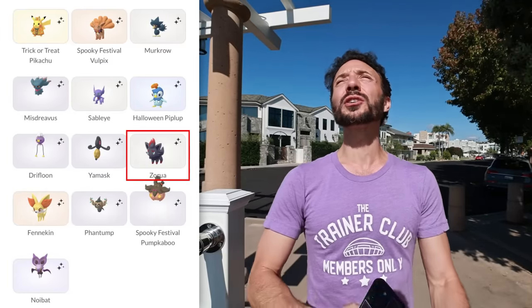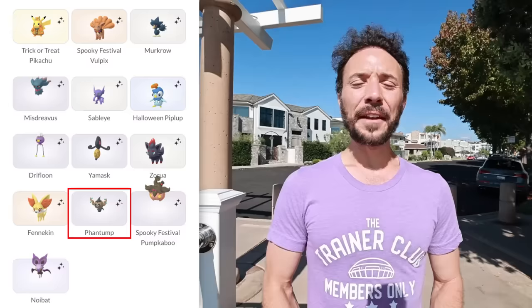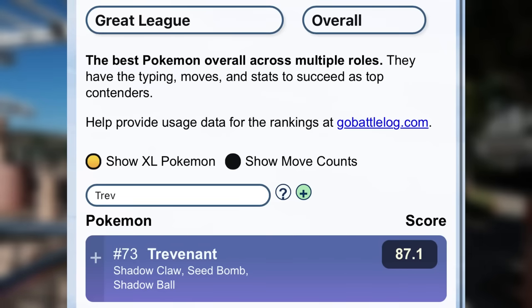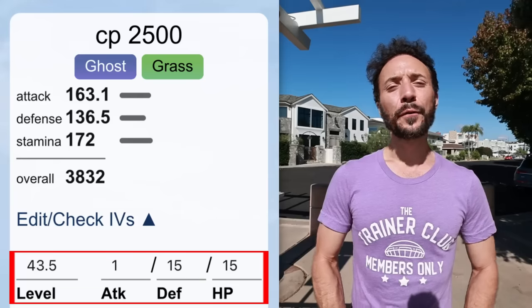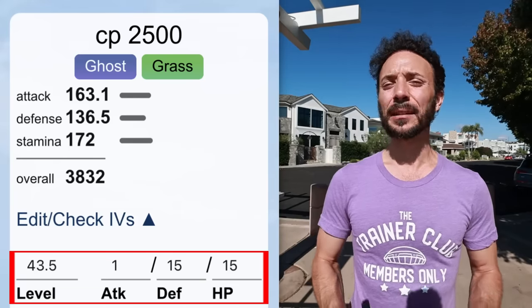Then we have Zorua, which has a brand new shiny this event — it looks fantastic. As a reminder, every time you see your buddy Pokemon out on the map, please catch it. I'd prefer you guys are walking shinies so it's more obvious — if you see a shiny Legend on the overworld, catch it. Always have a buddy Pokemon out, and if you see a Pokemon that's the same species as your buddy, click on it. Then we have Fennekin and Phantump. Phantump does well in GBL: it's ranked 73 in the Great League with Shadow Claw, Seed Bomb, and Shadow Ball at 0/15/15, and ranked 61 in the Ultra League with the same moveset at level 43.5 and 1/15/15 IVs.